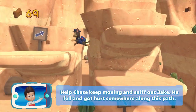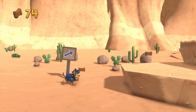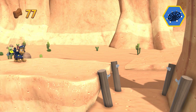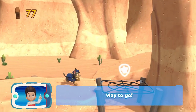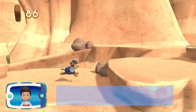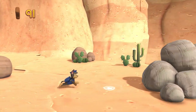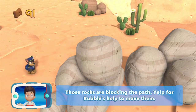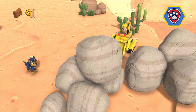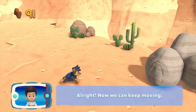Help Chase keep moving and sniff out Jake — he fell and got hurt somewhere along this path. Which pupability should you use? Way to go! Perfect! Find and collect all of the pup treats that you can. Those rocks are blocking the path — yelp for Rubble's help to move them! Pick the pupability that you need to use. Alright, now we can keep moving!